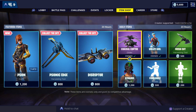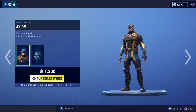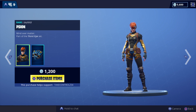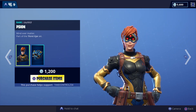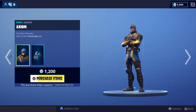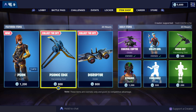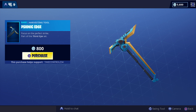Right, here we go, item shop change. Oh dang, okay. We've got Axiom Scion — there's got to be a silent P there. Weird skin, look at that, some weird goggles. What else is there? Psionic Edge again — I think that's a silent P too.